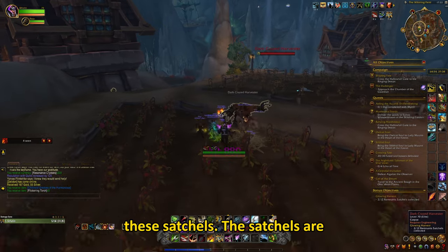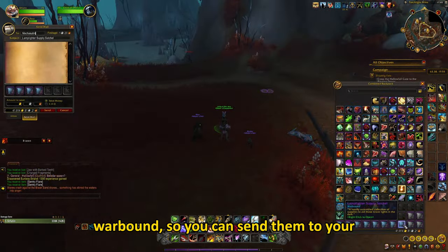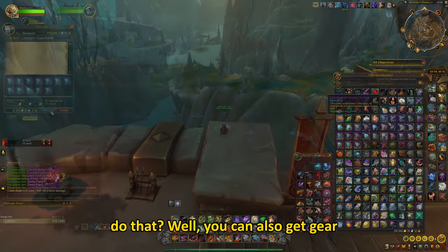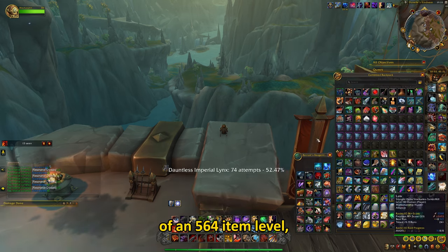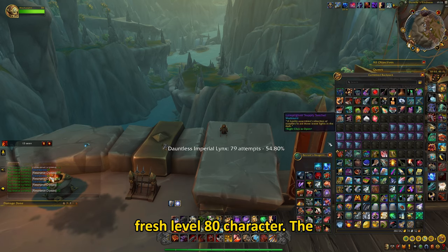The mount has a small chance to drop from these satchels. The satchels are warbound, so you can send them to your other characters. You can also get gear of a 564 item level from them, which is a good item level to start as a fresh max level character.